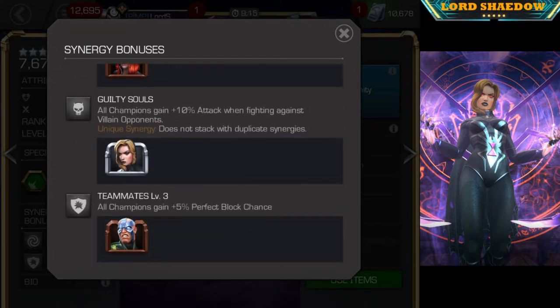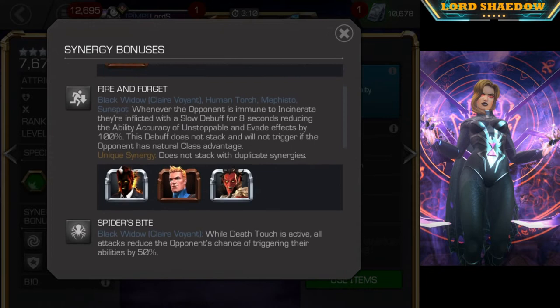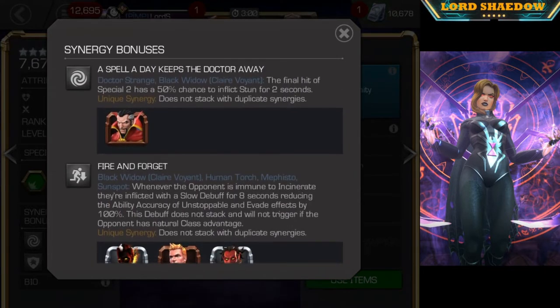We also have Guilty Souls, a synergy she has with herself. Everyone on the team gets 10% attack, plus 10% attack when fighting against villain opponents — a nice little boost. The final one is with Electro: everyone gets plus 5% perfect block chance. Not all that exciting. So you're going to get Guilty Souls no matter what, and then you can select one of these others. They're all pretty decent. Fire and Forget seems a bit situational, but Spider's Bite and the Doctor Strange synergy are the two I like most.